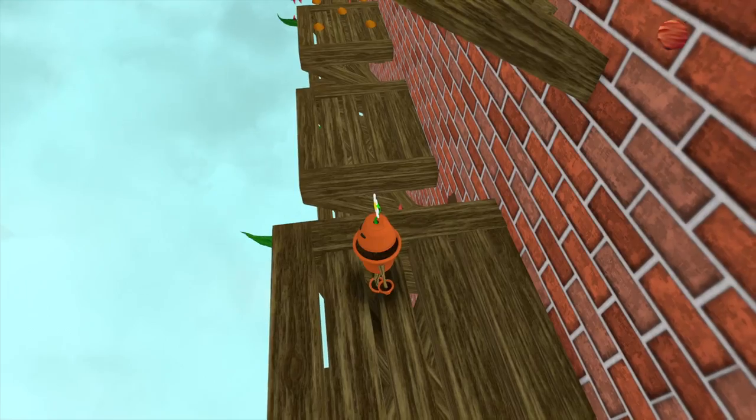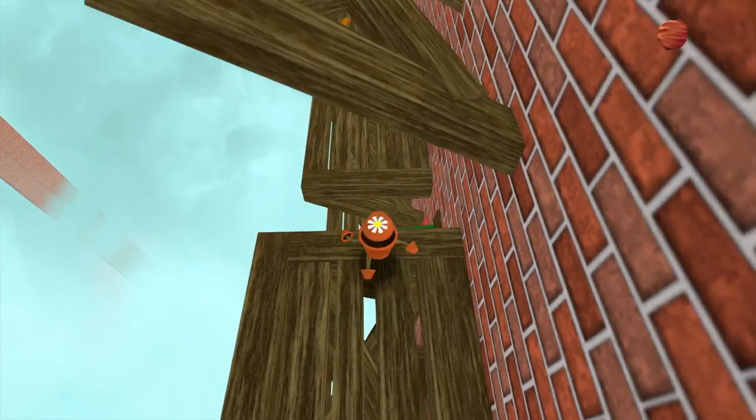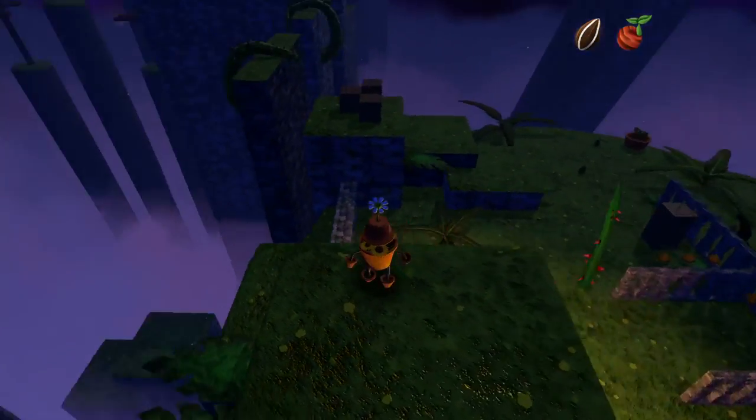Pitter Pot is available on the PS4 and it does feature a platinum trophy. It's a pretty easy one to get — you just have to collect everything in the game and beat one level without getting hurt, though honestly, after just a little bit of practice this shouldn't be an issue.